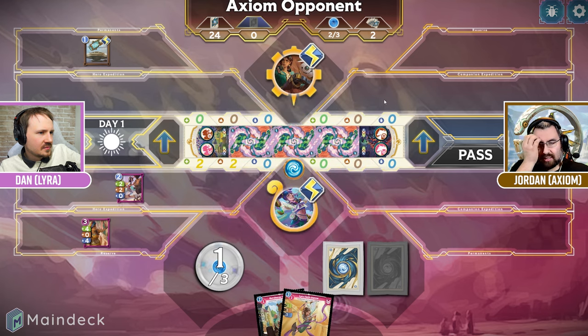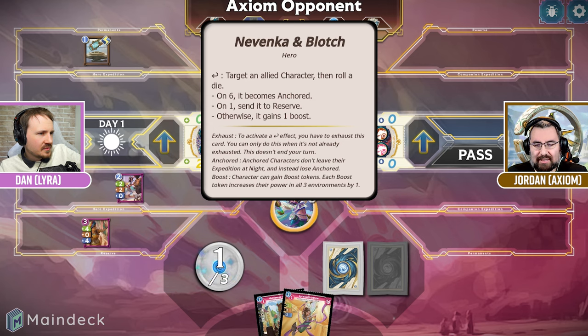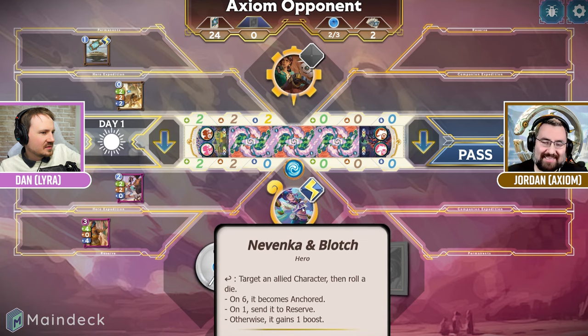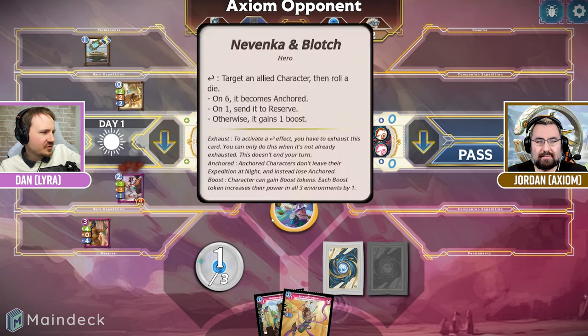Now the question is what are the chances that you actually just roll a one or a six and I don't have to worry about the boost. If I roll a one, you're fine because it will send my character straight to reserve. If you roll a six, then you're anchored and you won't win, but I will. Well, I'm going to start by using my hero ability. I'm going to choose my Esmeralda and we rolled a five. So we get the boost counter.